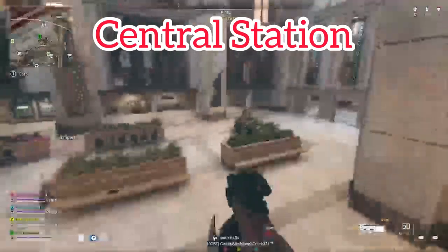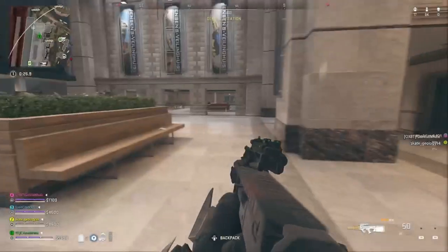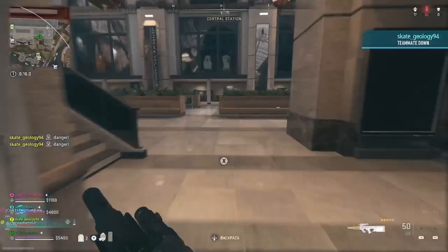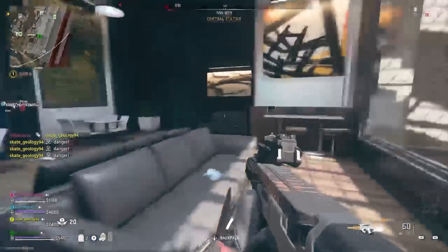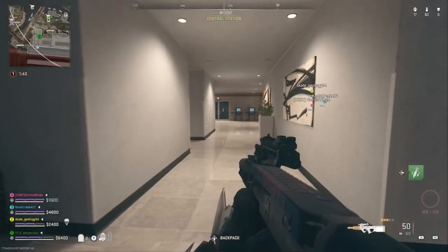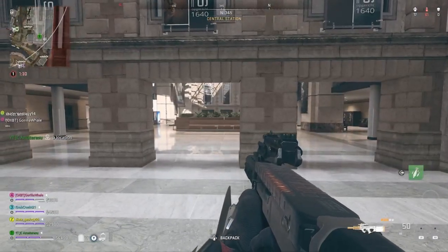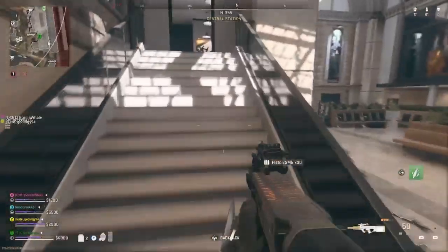Once you hear 'enemy bomb detonator in the area,' if it's not at the stairs or the benches, head upstairs through this door. On the far right side of central station, head straight through the door, up the stairs, and it'll be right there on the desk. The second spot at central station: head through those doors on the right side, all the way up, and it should be on the chair. Otherwise, check all across the bottom of central station — every corner and every chair.